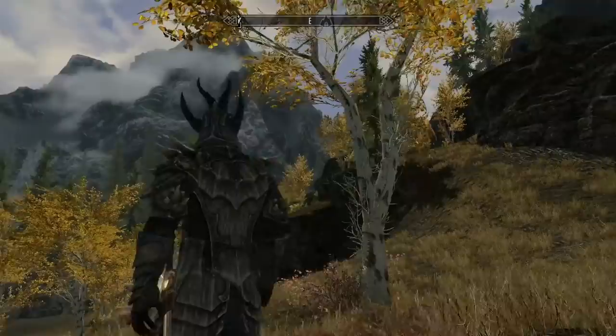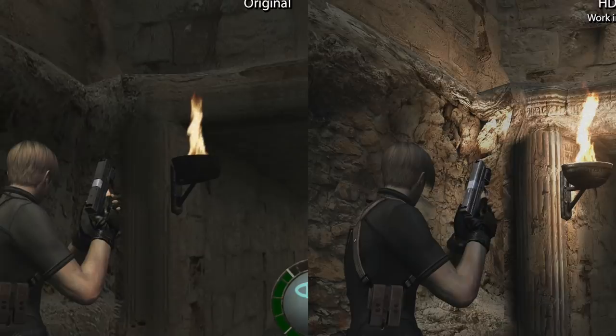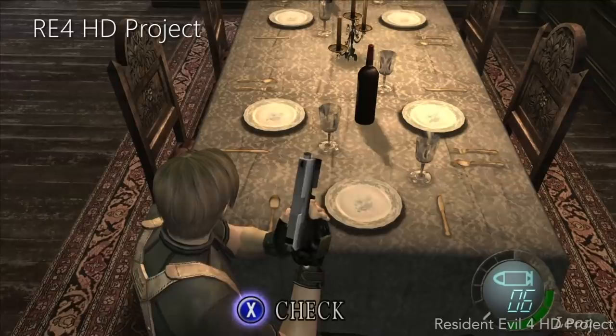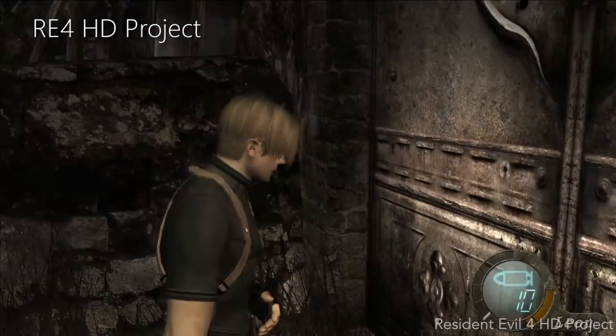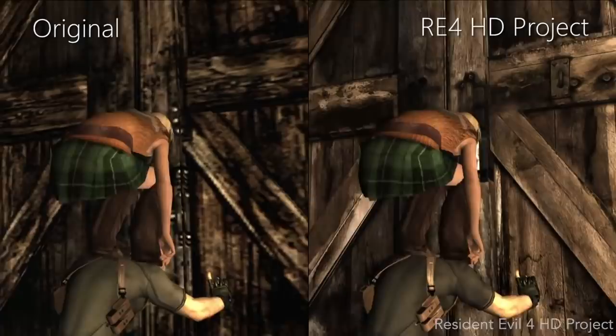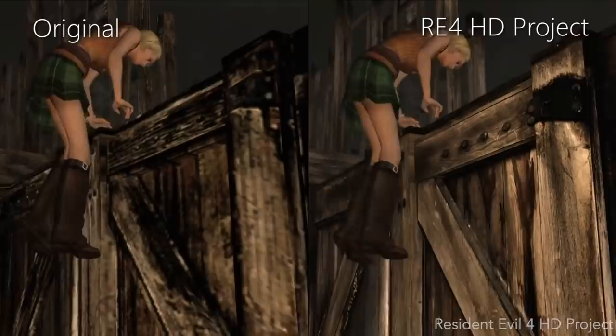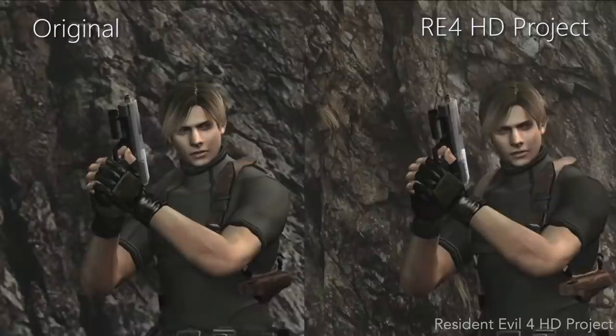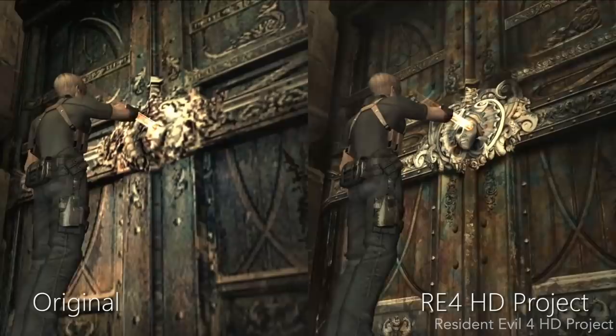At number three we have the Resident Evil 4 HD Project. This has been in development since 2014 and is still being worked on — the last update was posted in April 2019. The idea is to remaster all of Resident Evil 4, redoing all the textures and making it truly HD. Everything from vegetation and water to the cracks in an old decaying door has been redone. With projects like this it's usually the character models that don't get upgraded much, but here even some character models look significantly better. There are officially released HD versions of RE4, but none of them look as nice as this. Head over to RE4HD.com and check it out.